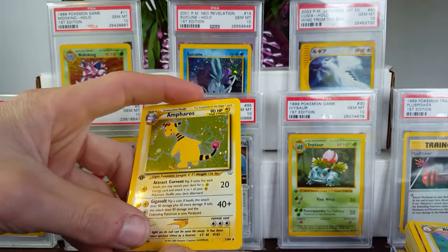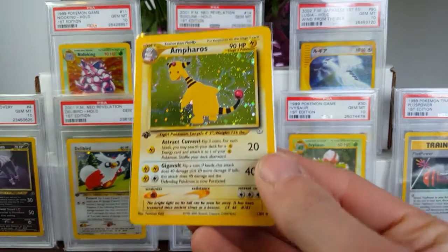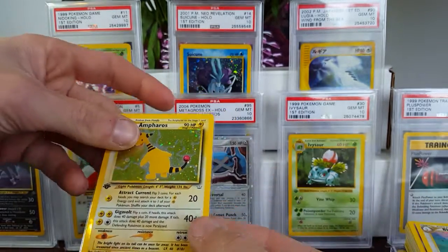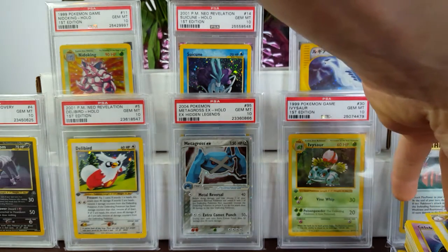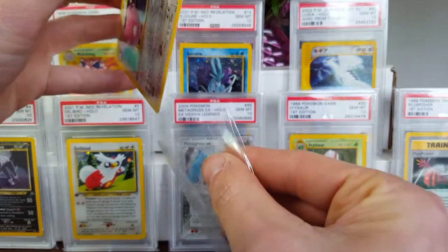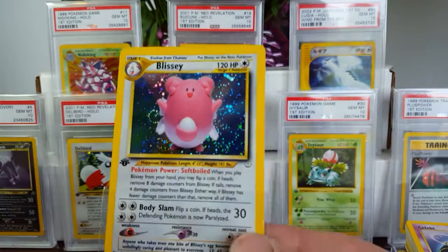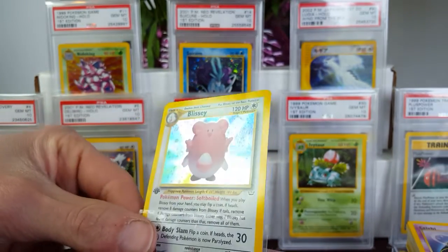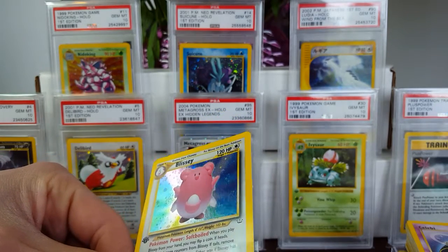When I bought this set, I intended to hope for PSA 10s on the cards I'm missing, such as this Ampharos here, which unfortunately looks like it'll grade a 9 — sometimes even an 8, depending on how picky PSA is being. Sleeving up this Blissey here to take a look at the holo pattern. If this card looks flawless on the front I will scream, because this card is a pop three.